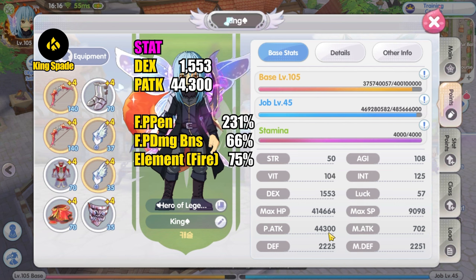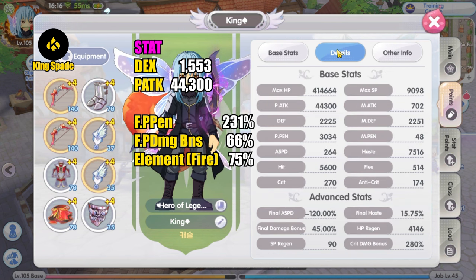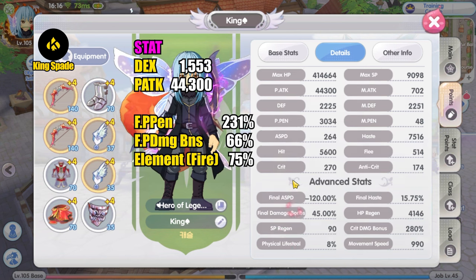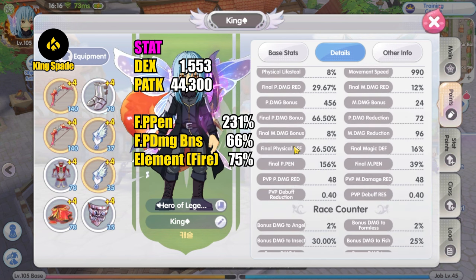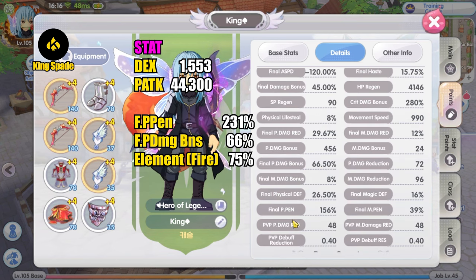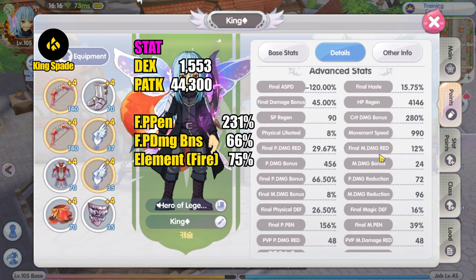I have about 1,500 DEX and about 44,000 physical attack, 231 final physical penetration, 66 final physical damage bonus, and 75 fire attribute damage. I know my final physical damage bonus is quite low, but as a penetration build I am aiming to get the double penetration stat.